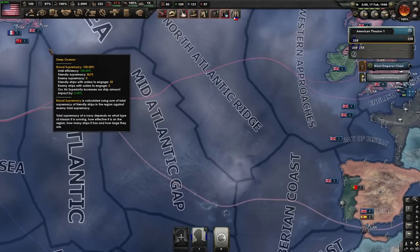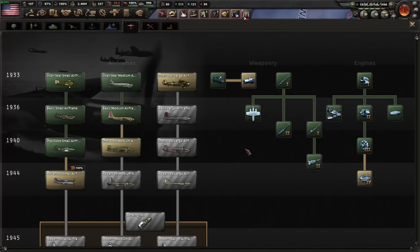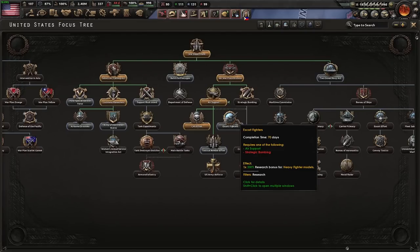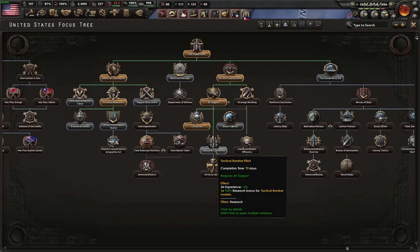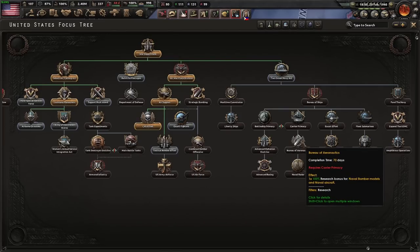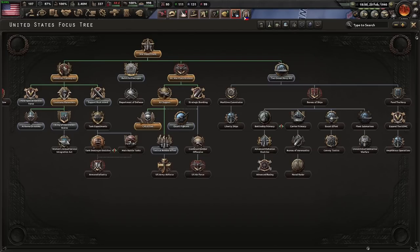I'll throw in an extra little tidbit of information while I still have you here. When you get research bonuses for airplanes, you now get a research bonus just for the airframe itself. The US gets a bonus to light airframes from itscast effort right here. This 300% bonus is to your medium airframe, and so is this one — so you can use one to get the 1940 model and one to get the 1944 model. Naval bomber models also generally give a light airframe bonus, so the US can actually get two 100% bonuses towards its light fighters since they're just airframes now.